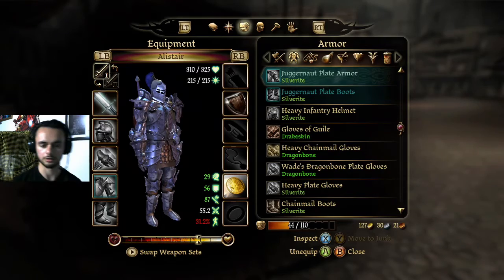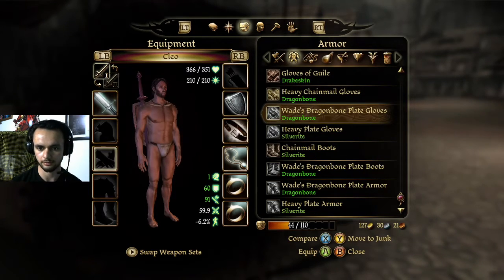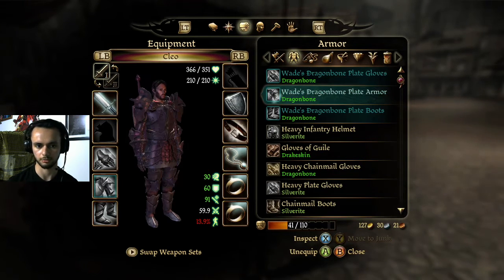Don't get me wrong, I like the Juggernaut one, but honestly I like how it has no design to it. I'm gonna put Wade's Dragonbone Claymore and the back on.